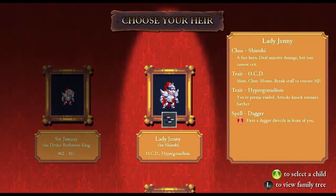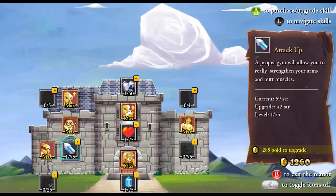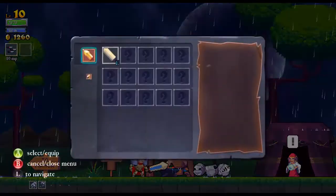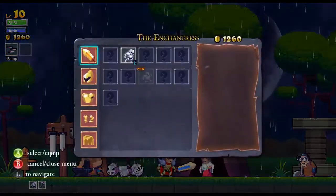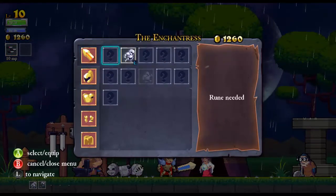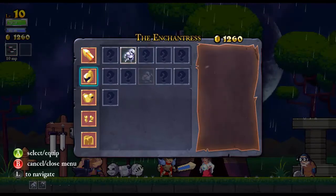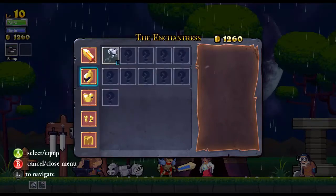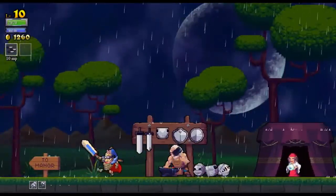So — Shinobi. A fast hero who does massive damage, but he cannot crit. I was right. OCD — I think you restore 1 MP every time you break a piece of furniture. Attacks knock enemies back, and we have the dagger. This again is a good character, especially because of the high damage to potentially take out the boss. We got a rune that allows us to move faster — however, it's equipped on our sword slot. If we equip that, we lose the dash rune, which is the only dash rune we have. So we can't really afford that.